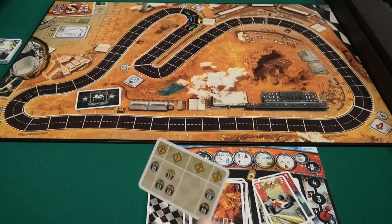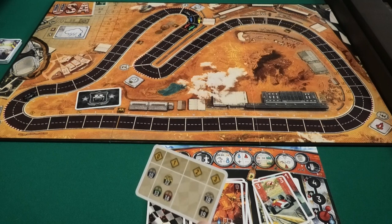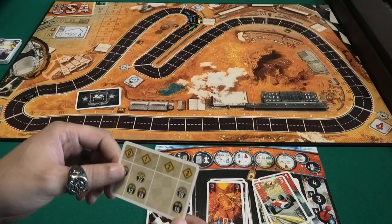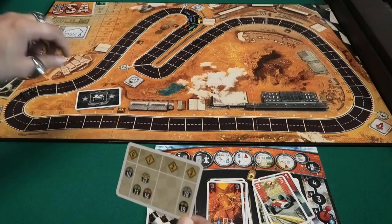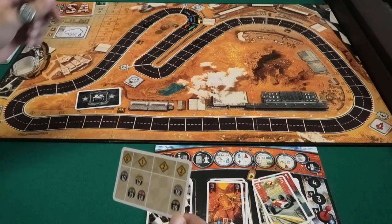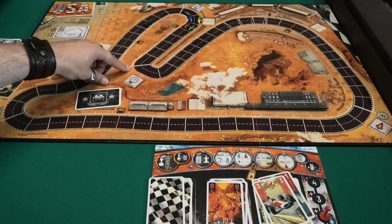I'm still in front — did not see that coming! The black car moves 19 but is on space 14 so it moves to space three. The gap has been narrowed down. Now comes the hard part — we're heading to a corner which has only speed three.